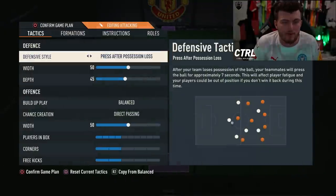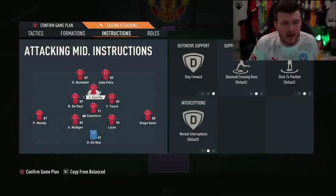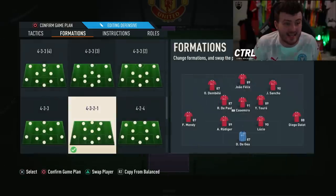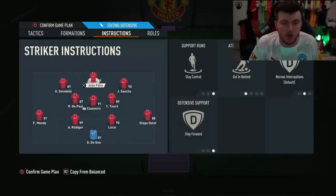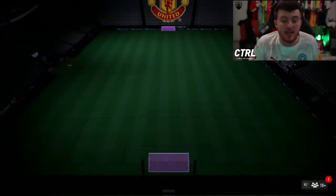I used two formations today. I used the 4-1-2-1-2 narrow with press after possession loss, 45 depth, 50 width. The first five games or so I didn't really get along with it at all. Then I switched to a 4-3-2-1 - very very basic - and played Dembélé left forward, Sancho right forward, João Félix up top. Worked way better, I seemed to get a lot more success.